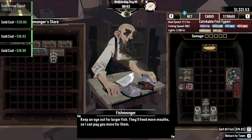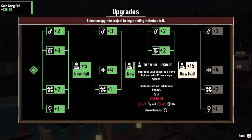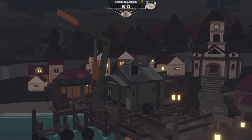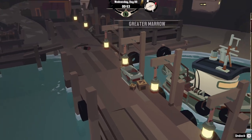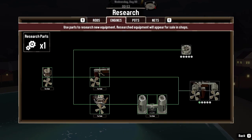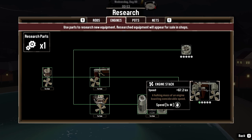The player is about ready to upgrade the boat to a new hull. It requires two cloth, two wood, and $1,500. They have the cloth and wood covered. Comparing engines: they currently have 52 knots and are looking at upgrading to 67 knots — a big difference. They decide to install the new engine to go faster.